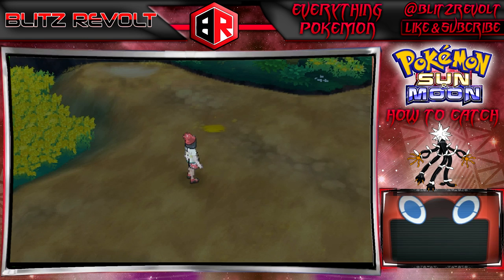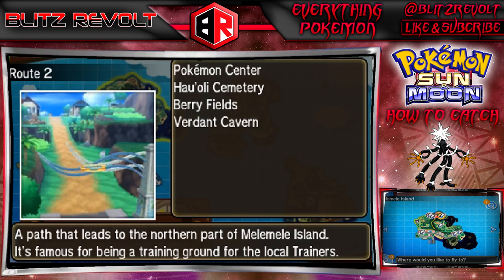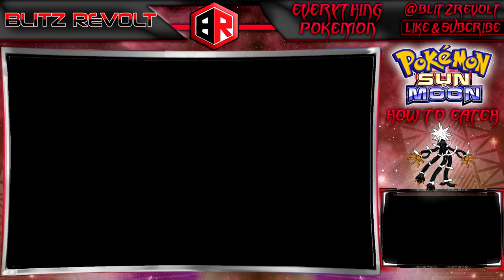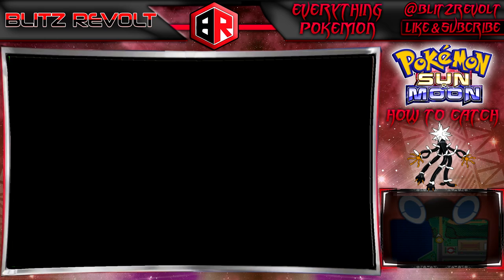Welcome to another Pokemon Sun and Moon video. Today we're going to be catching the third Ultra Beast, Zeraora. We're over here where we caught Buzzwole and we're heading back to Looker to report that we completed the mission. It'll tell us the next Ultra Beast is on Akala Island. You can only catch Zeraora after you've caught Buzzwole and Nihilego.